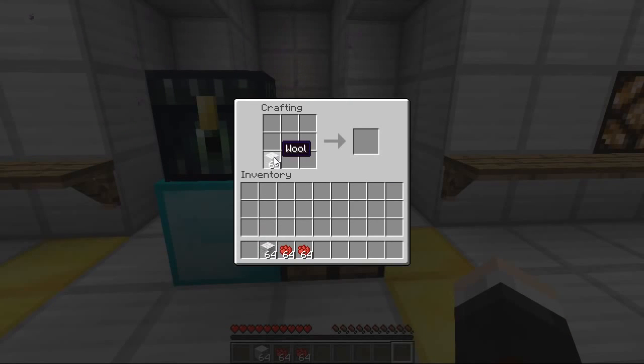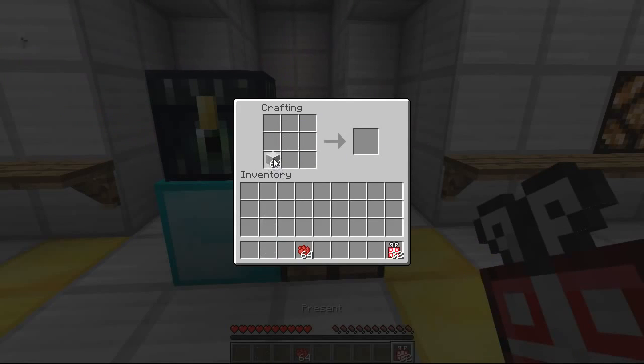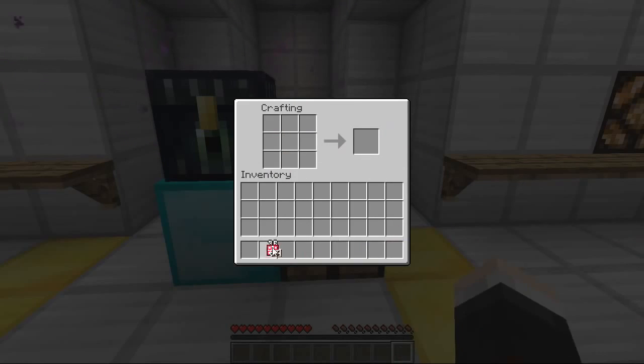Let's pop this into a crafting table. The recipe is one wool on the bottom left, one wool in the middle, and then one rose red here and one rose red here. This is the shapeless recipe, and there you go — a present! Let's grab 32 of those and make that up to a whole stack of presents. There we go.